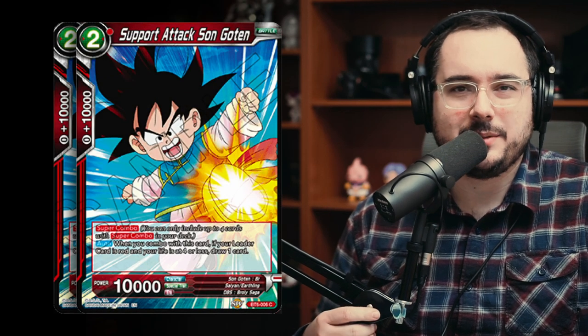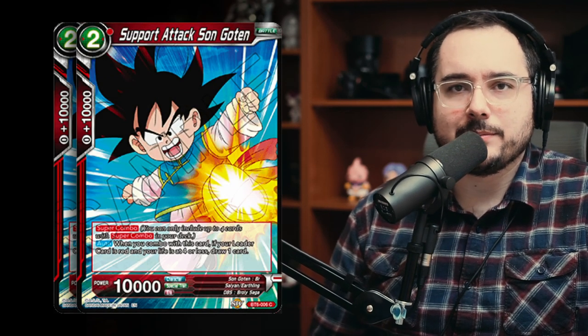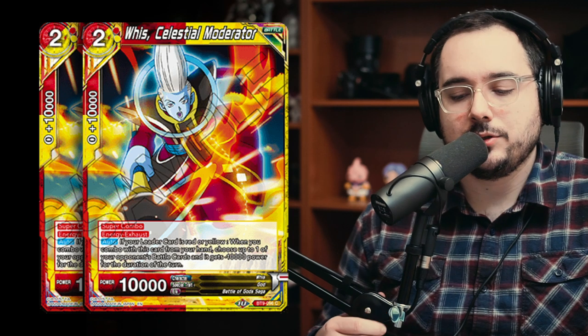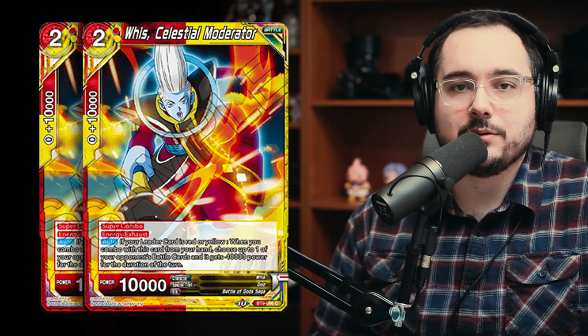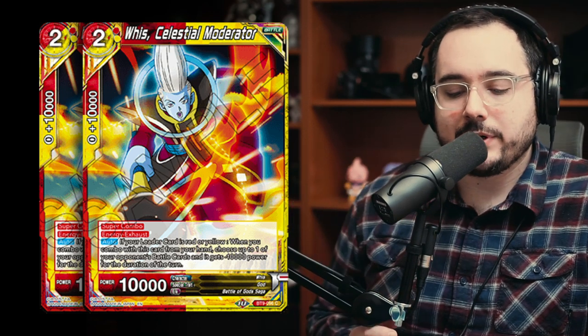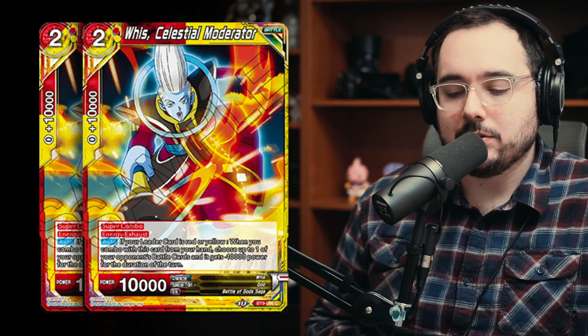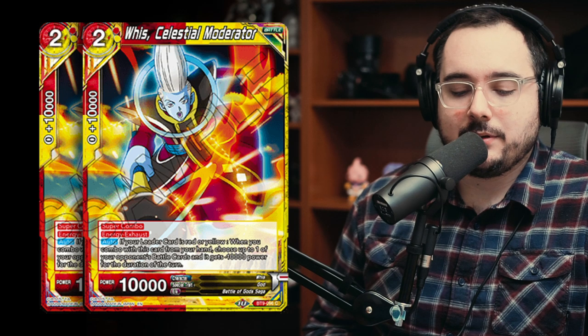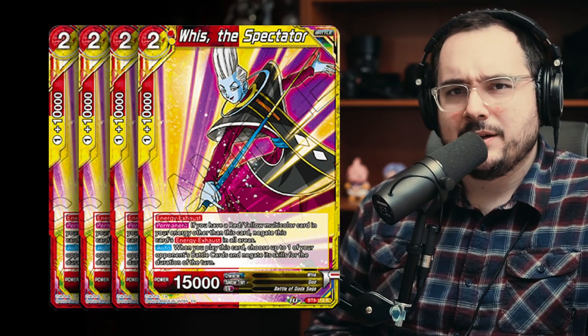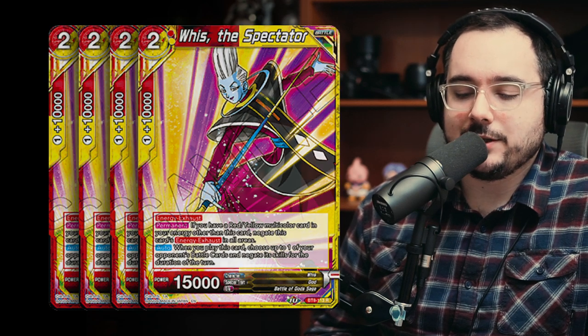Into the super combo package — two copies of Support Attacks on Goten, which could be whatever four-life super combo you want. And two copies of Whis Celestial Moderator, one of the new super combos. You combo it and it's going to neg a card by 10,000, which triggers a couple of cards in this deck. It's great rival fodder for when you want to bring in Beerus Noholds Bard, and it's also going to trigger the SS3 Goku One Hit Wonder. Then four copies of Whis the Spectator — same as that Broly in the other version, functioning as check lands. It ignores energy exhaust.